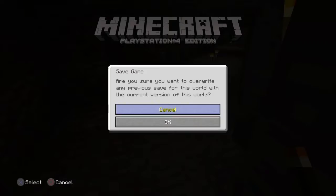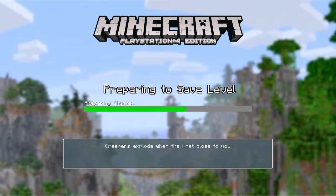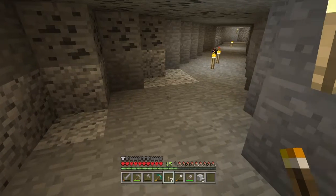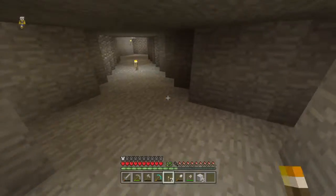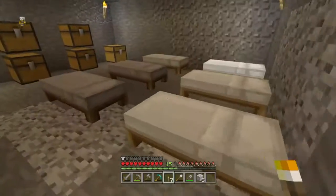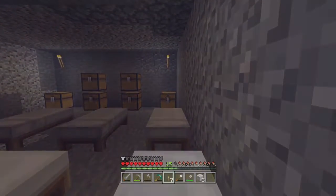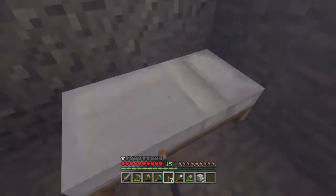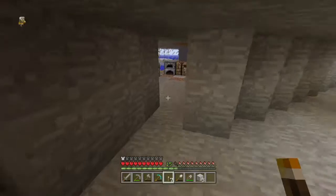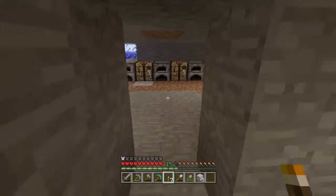That's another room finished. Let me just save the game quick just in case anything goes wrong — I don't want to run into another creeper. Now it's all saved, we can go in, wake up the next morning, and hopefully do more decorating. I don't know what rooms still need to be done — we've got this room, this room, and now we've got this room.